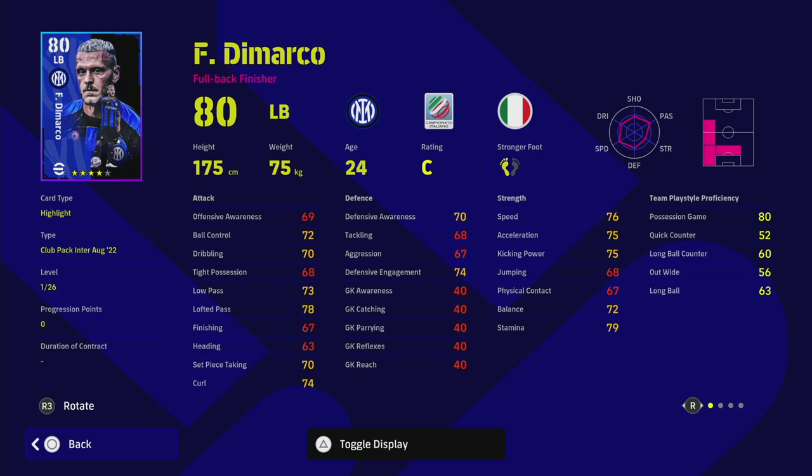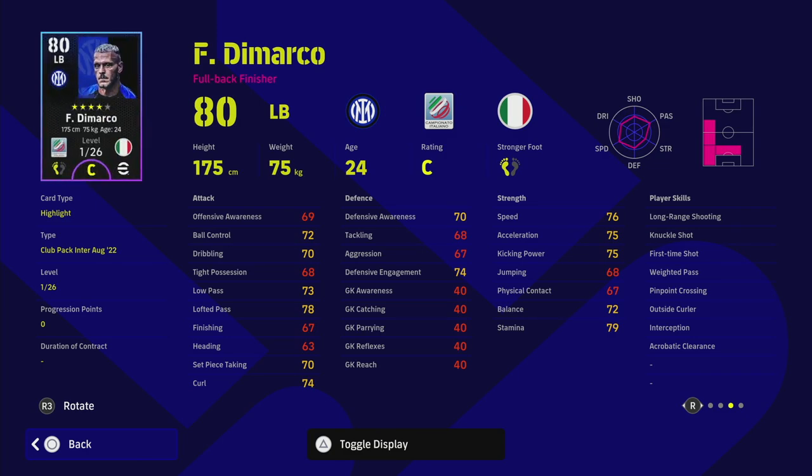Next up is De Marco — rinse and repeat what I said about Darmian, just switch to the left side. He's a left back full back finisher with some nice skills: interception, weighted pass, first time shot. His passing can go into the 90s across 26 levels, but tackling, aggression, offensive and defensive awareness are all low. You can get better left backs even without the budget for Davies, Jordi Alba, or Cancelo.